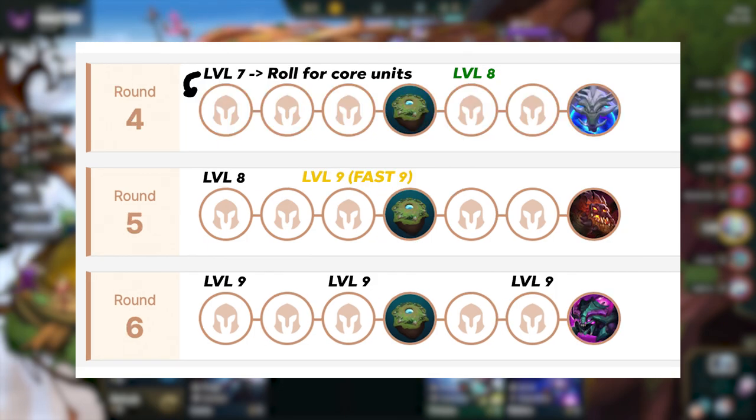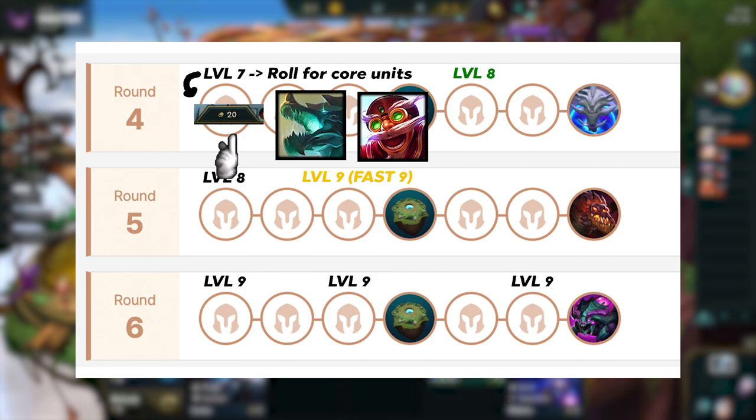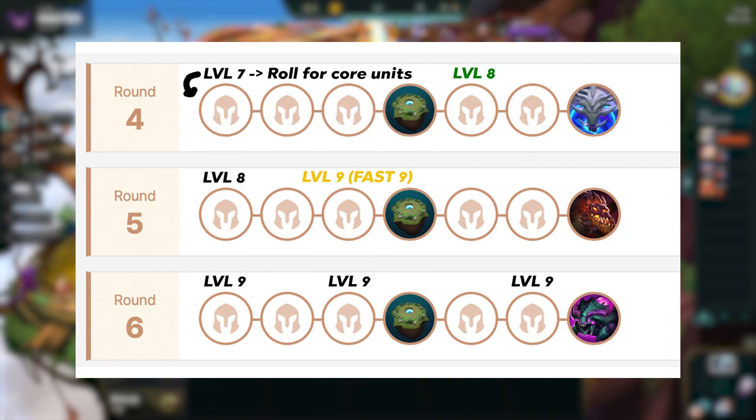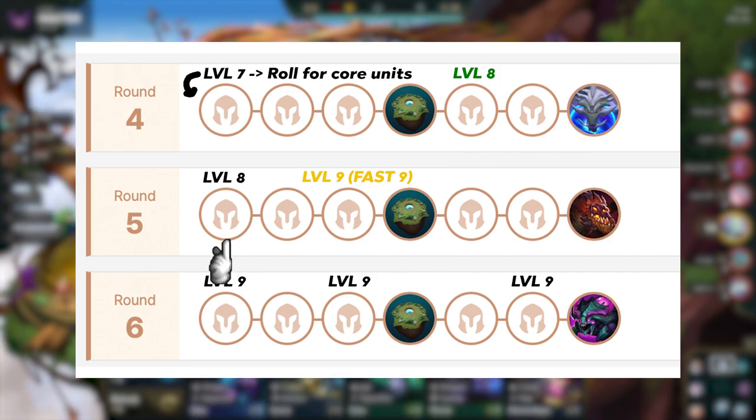Now for the late game. On 4-1, we always level to 7 and roll for our core units. Try not to spend all your gold — you still want some gold left to econ so you can hit level 8. If you didn't have to roll a lot and you hit a lot of upgrades on 4-1, you can level to 8 on 4-5. If you had to roll a lot and you're not super rich, you can do it on 5-1. You want to roll the majority of your gold at level 8 and try to 2-star most of your board before you consider going 9. If you're mega high-rolled, you can go fast 9 on 5-3. Normally you do it on 6-1, 6-3, or 6-6.